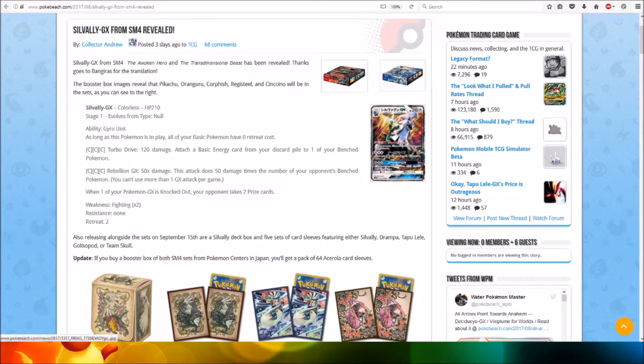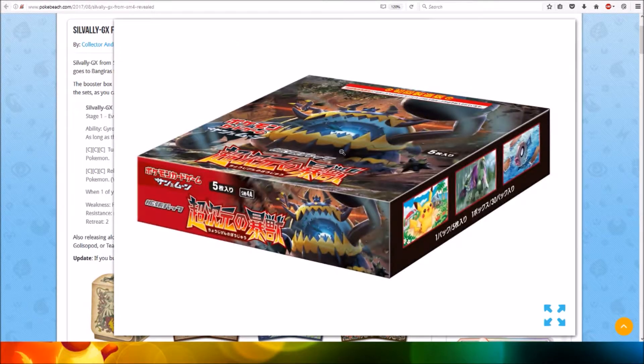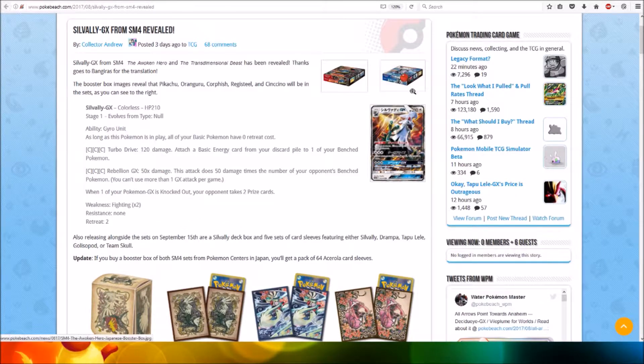Here's a look at the booster box images, which feature Pikachu, Rangaroo, Corefish, Red Steel, and Cinchino — all will be in the sets, as you can see to the right. I'll show you the images. Here's a look at the first one and here's the second image.